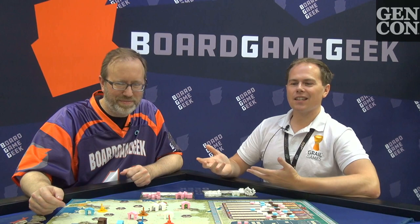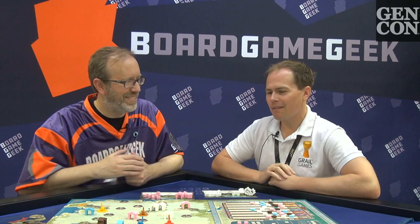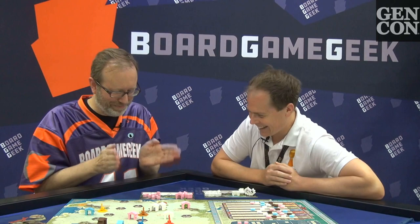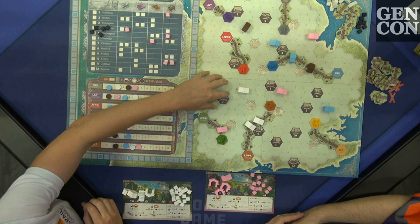It's got that Knizia thing where you want to do everything on your turn but you can't. You've got three actions to choose from on your turn and you do two. You can do the same thing twice if you're greedy. The first thing you can do is put a station on the board — it's got to be a space away from a train, can't be on a tile, has to be an empty spot.